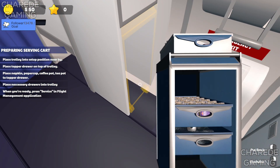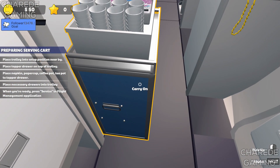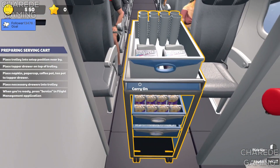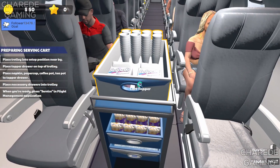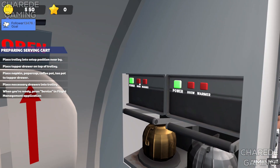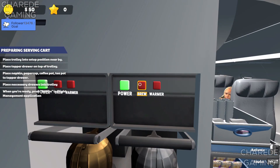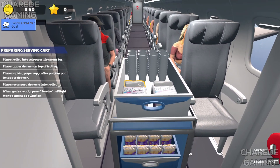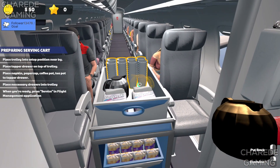Place the trolley in the setup position. How do I push or pull it? Oh there we go, hello! Oh, I need coffee. Place the drawers in the trolley. I need to put... there we go, I'm gonna assume it's brewed — if it's not, they're getting dish water.